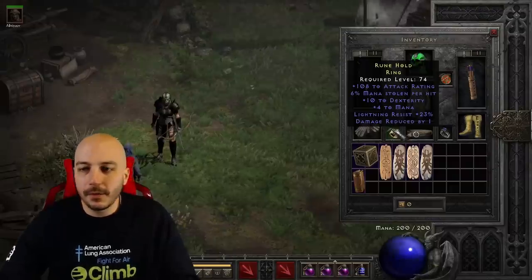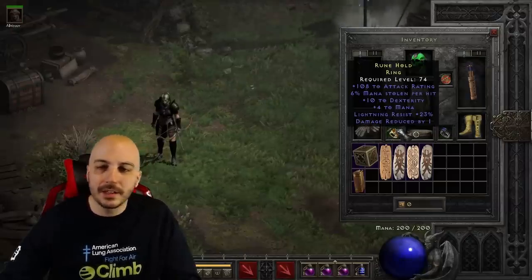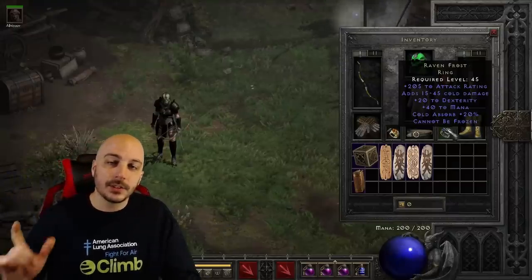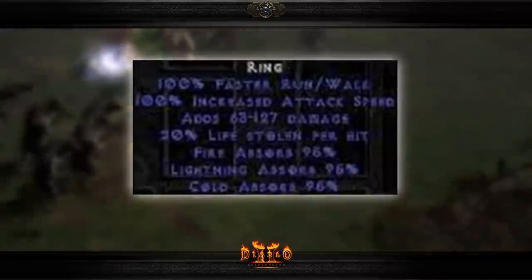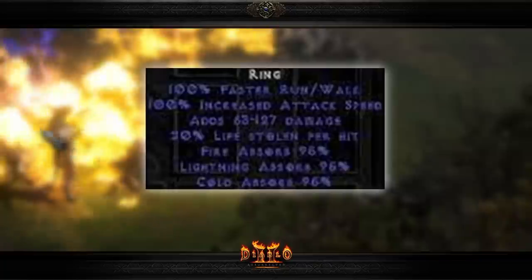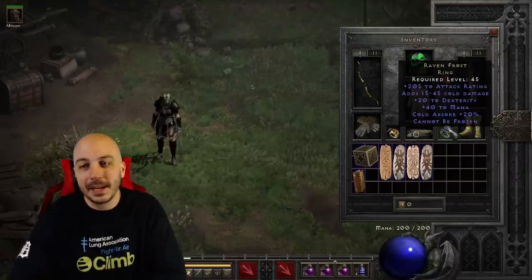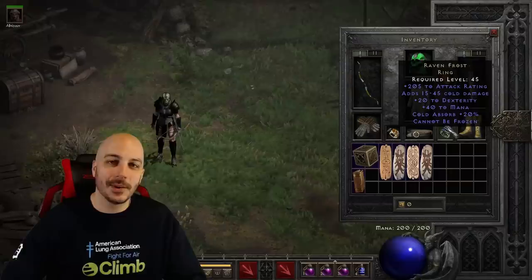Moving over to rings — if you're going 100% legit, maybe you got a rare ring and a Ravenfrost, a couple of rare rings. Kind of the same stuff as now — BKs, SOJs, and things like that. This is another place where if you had hacked items you were absolutely bananas, because just like the white gloves, there were white rings with a ton of increased attack speed and a bunch of other stuff — like 20% life leech. Take a look at this ring here; it's obvious it's super glitched or hacked because nothing could possibly be that powerful. Their names are just white — that's where the name comes from.